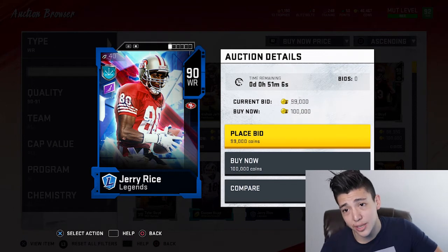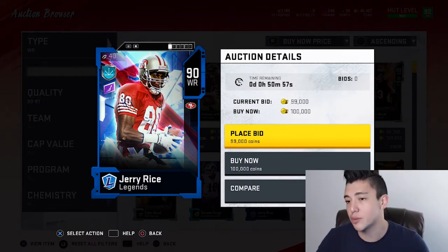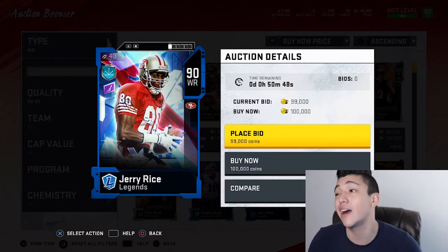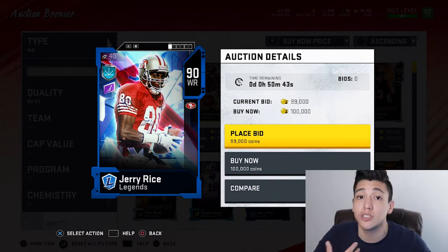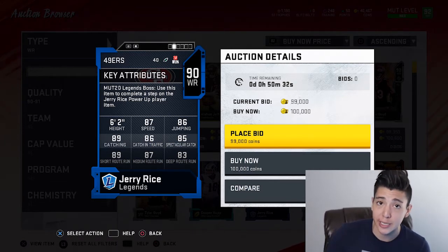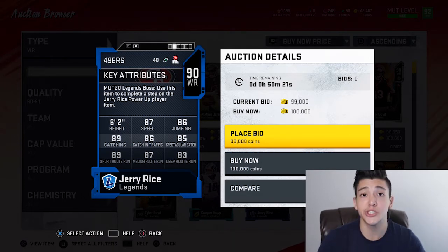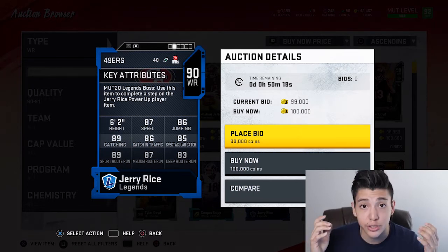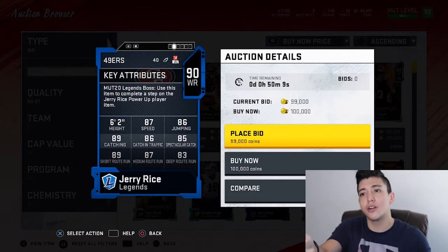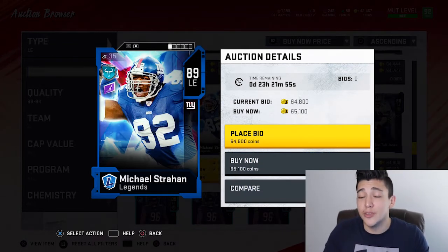Number five is Jerry Rice, the first receiver on the list. He was dominant when the game first came out — I never had him but went up against him and he never dropped anything. This is really for people just starting out who don't have coins for high-end cards. He has 87 speed, 86 jumping, 89 catching, 86 catch in traffic, 85 spec catch, 87 medium route running, and 83 deep route running. Jerry Rice under 100k — wait for the weekend and you can get him even cheaper.